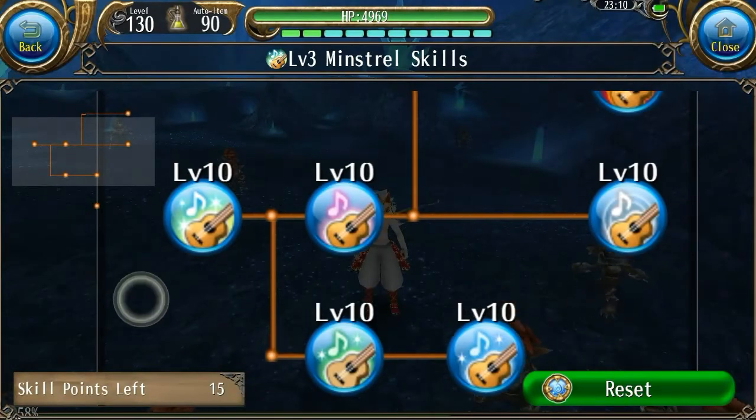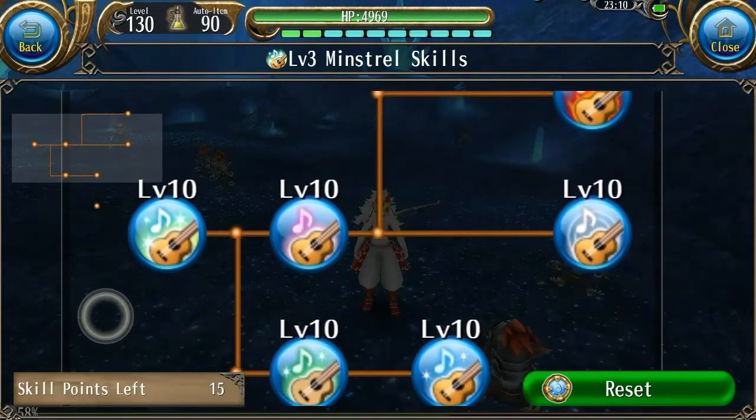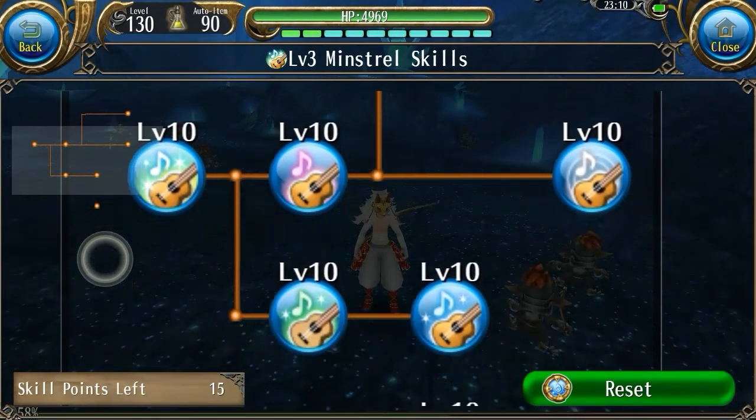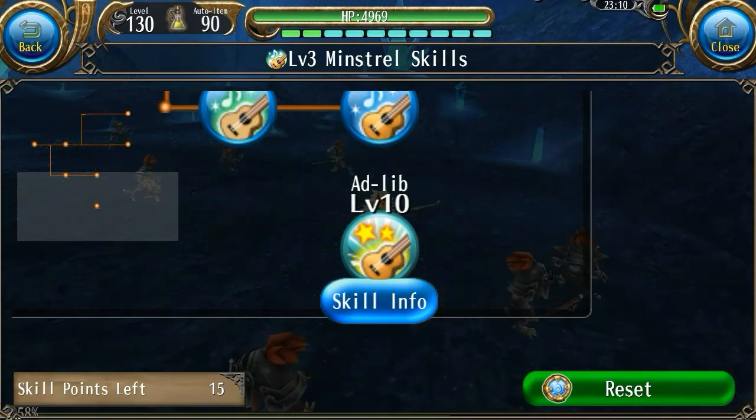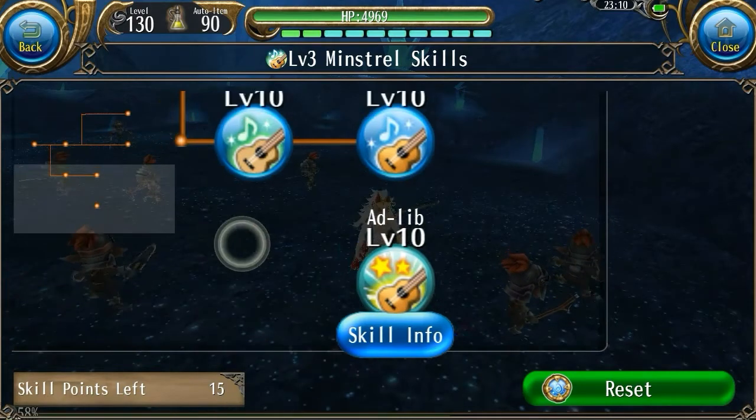So here are all of the minstrel skills. As you can see, there are six different songs that you can choose, and then there is one other skill over here that is very different from the rest of them, but I will get to this one later.